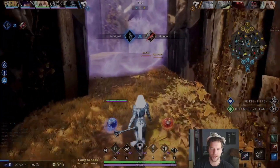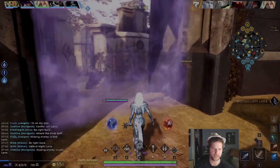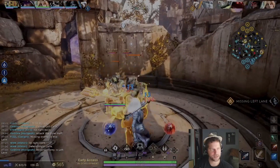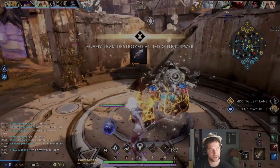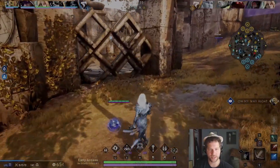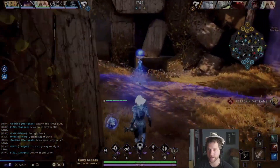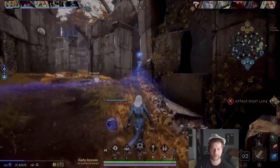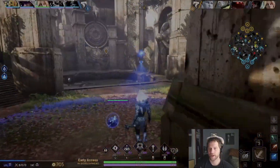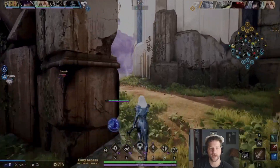Now that we have Stormbreaker and Skysplitter, our jungle clear is lightning quick. Stormbreaker is the single most impactful item to accelerate your jungle clear, and the second item that allows you to accelerate the quickest is Skysplitter. That's why I run those two — you basically sneeze on the jungle minions and they die. Couple that with Eviscerator and it's even quicker. With minor objectives like Fangtooth and Miniwar Prime, you delete them — you can solo them easily.